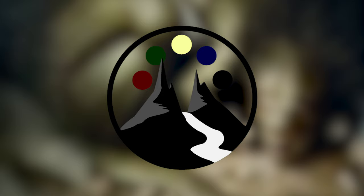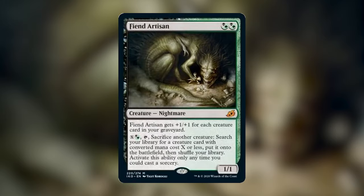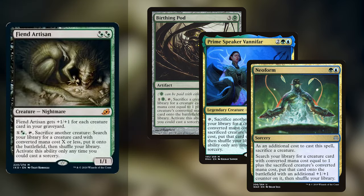Everything that I said holds very true for the first card we're going to be talking about, which is Fiend Artisan. It is a hybrid Golgari creature — a Nightmare — that gets +1/+1 for each creature card in your graveyard. It also has an activated ability that costs X in a hybrid Golgari: tap it, sacrifice another creature, and then search your library for a creature card with converted mana cost X or less, put it onto the battlefield, and shuffle your library. You can only activate this ability at sorcery speed. My mind immediately goes to Birthing Pod, or a Vanifar-type effect, or Neoform, but in green and black as opposed to green and blue.